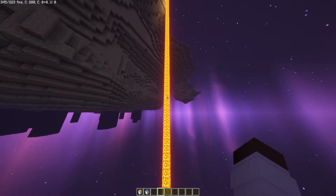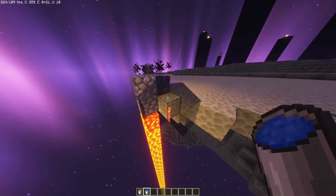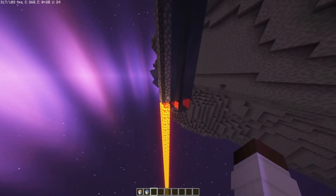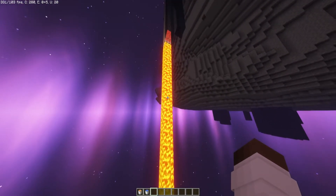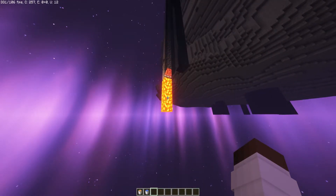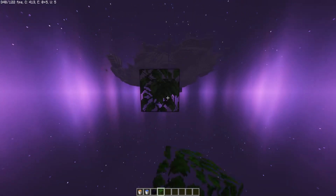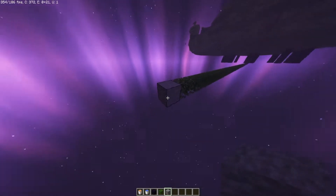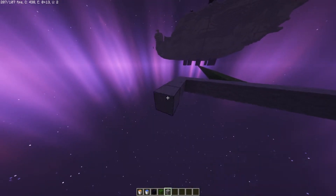Place down a lava bucket and let that flow all the way down to Y level 0. Once it's at Y level 0, head back up, place the water bucket down next to the lava and let it all transform. Once it's converted, build 128 blocks out with oak leaves. Build a platform — I do my platform 9x9 and you can build it however big you want.